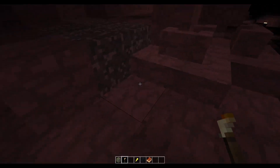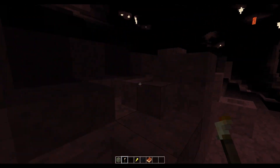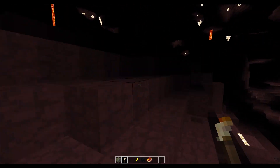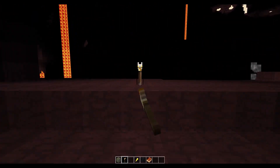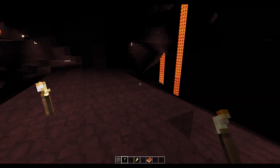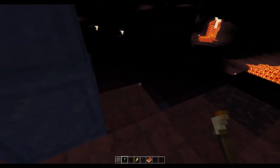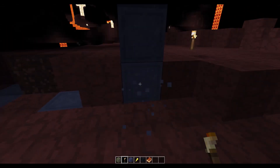Some of this Nether sand is dangerous and you don't want to be standing on it if you disturb it. There — that's what we want: the broken ruins of an ancient portal. That's portal stone for the taking.